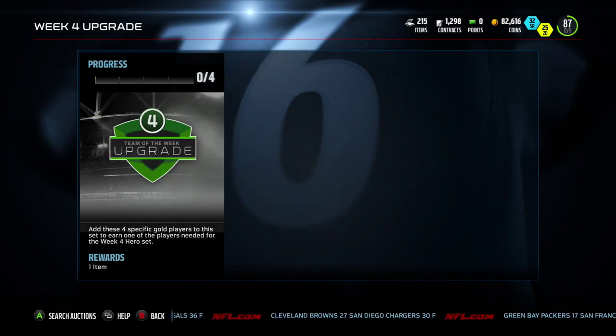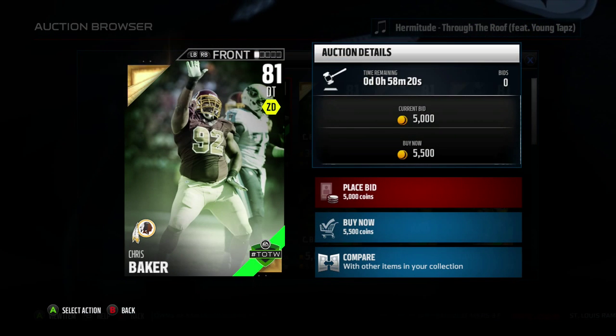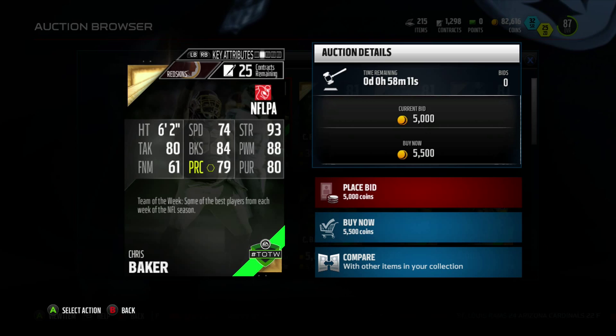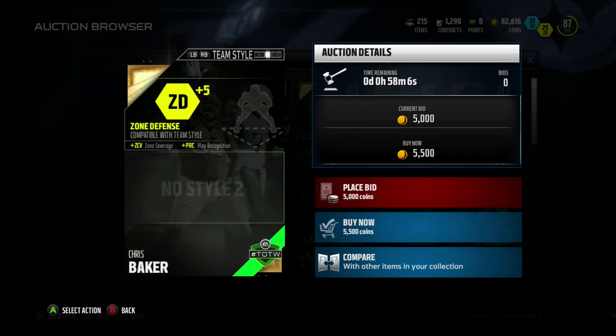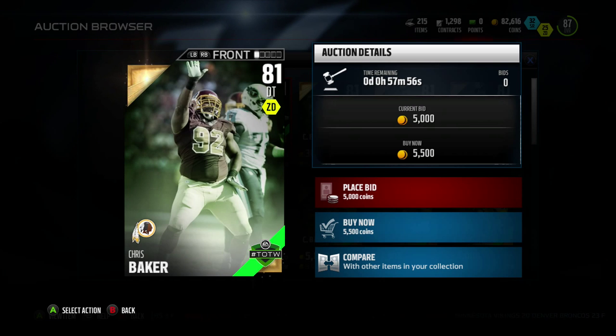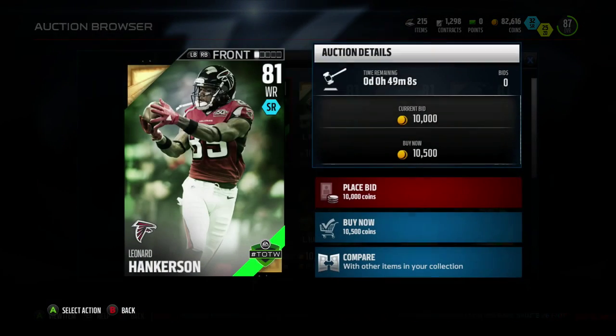First you start off with these Week 4 upgrade players. First you have Chris Baker of the Washington Redskins — my Washington Redskins — defensive tackle. He has 74 speed, 93 strength, 88 power move, 84 block shed, 80 pursuit, and 79 play recognition. He had three solo tackles, two tackles for a loss, two quarterback hits, and two sacks. The Redskins defense is very underrated this year. I thought it was going to be one of the Achilles heels, but you can still pass on them — that front seven is pretty good.